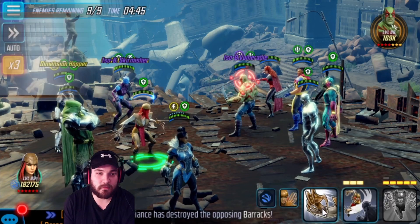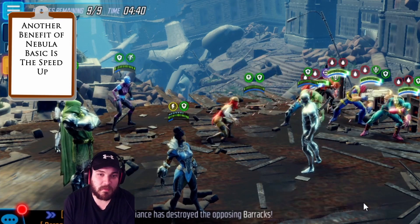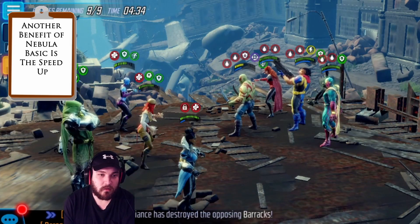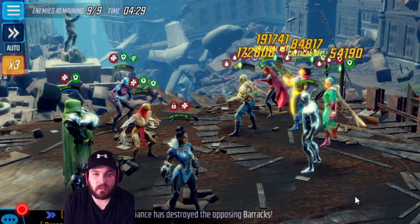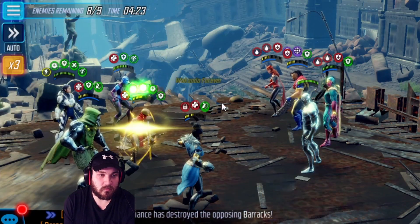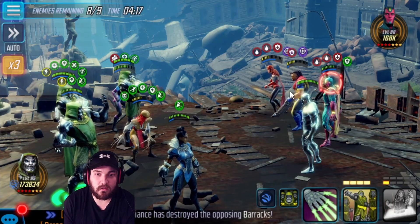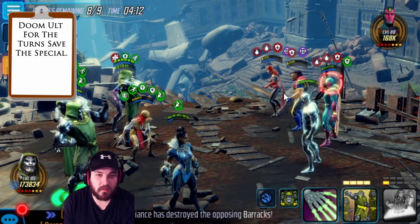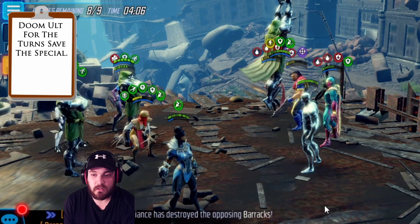I like to open up with the basic - puts the vulnerable on, plus it doesn't hit Bishop to give him extra speed. I'll go ahead and rewind these people over here, and let's see who the Ability Block goes on. Ability Block went on Shuri - that's not the end of the world. We're going to use the special here, but we're never going to use the Doom special. We're going to save that special for the second node.